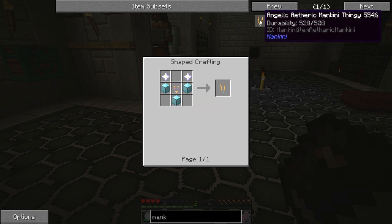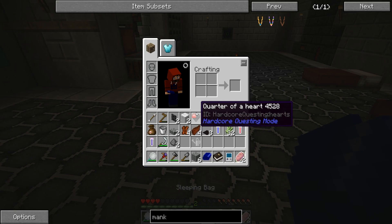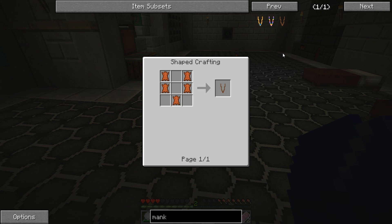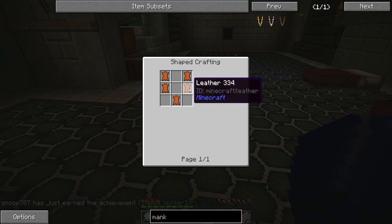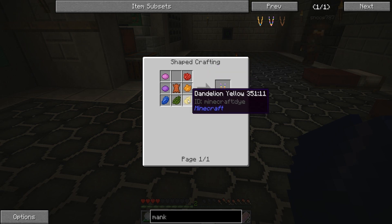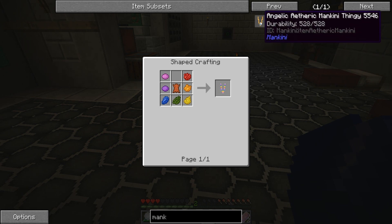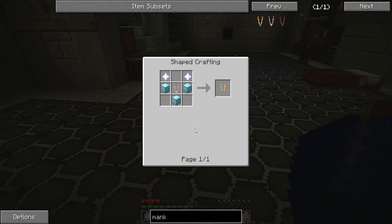Holy poop! Did you just complete a bunch of quests at once? No. Have you looked at the mankinis and how to make them? There are three of them. The first one, Runewolf's Mankini, is just five pieces of leather. The rainbow one is a piece of leather and then seven different colors - rose red, orange dye, dandelion yellow, and so on. Not easy because there are no flowers down here. The angelic one takes the rainbow one plus three blocks of diamonds and two nether stars.